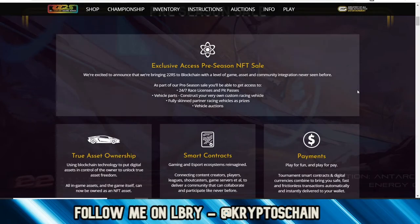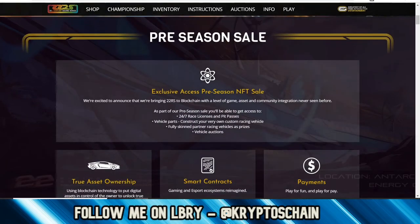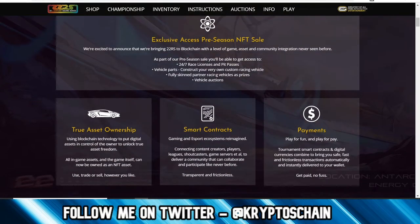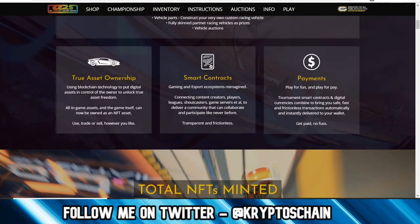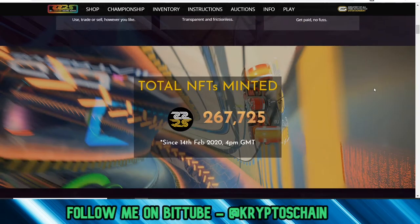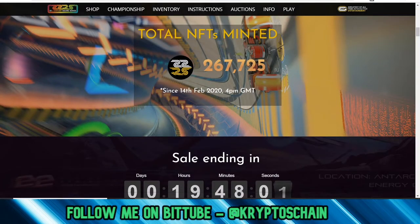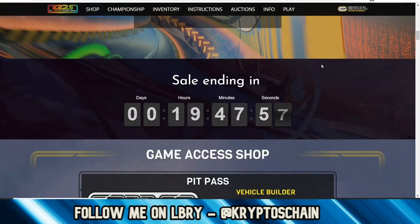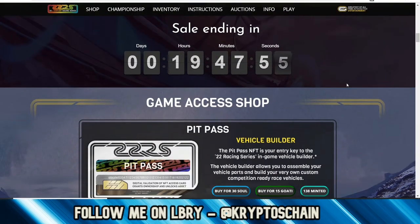Which should pretty much attract them — who doesn't want free stuff? Now as you can see there is a pre-season sale here at the moment. Here you can get more information on true asset ownership, smart contract payments, and so on. This shows how many items have actually been minted so far: 267,725. The sale will be ending in 19 hours and 47 minutes.